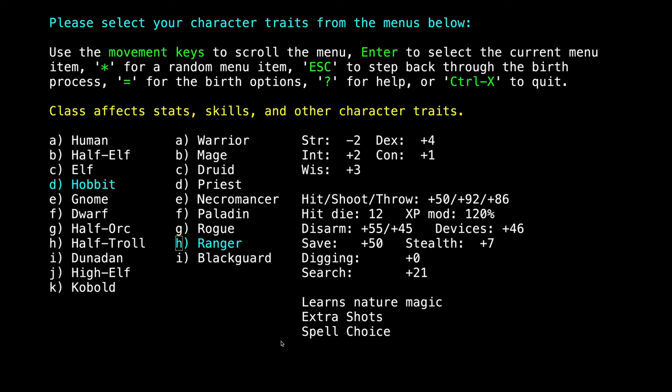What hobbits lack in hit points and strength, they make up with a slew of other really useful attributes: stealth, excellent use of magical devices such as wands and staves, a remarkable ability to resist enemies' attempts to confuse, blind, and paralyze — called their saving throw — deft fingers that are great at disabling traps and unlocking doors, and other skills that many stronger classes are much more terrible at.